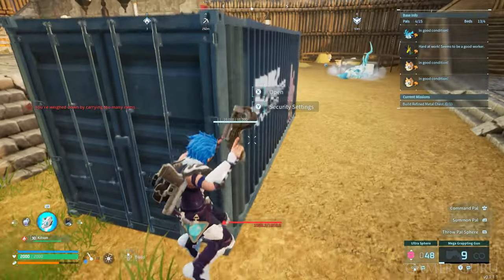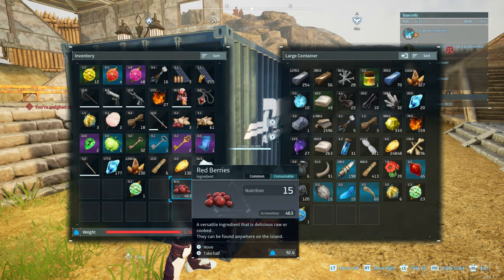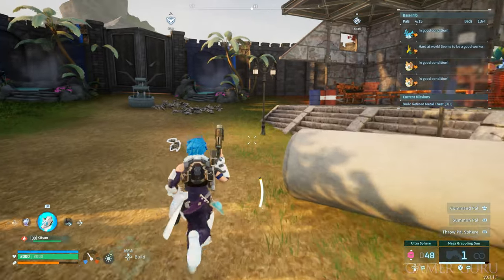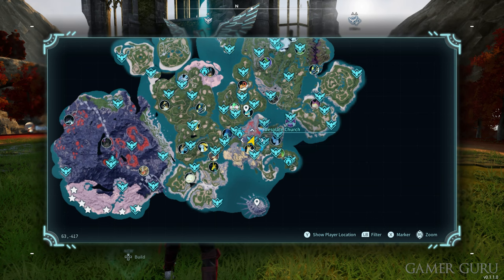Another useful tip: make sure that your storage box is very close to your power box where you teleport to in your base. This way, as soon as you spawn in at your base, you can just quickly grapple right next to your box and place everything there, and not have to travel all the way across your base with like 10,000 weight.